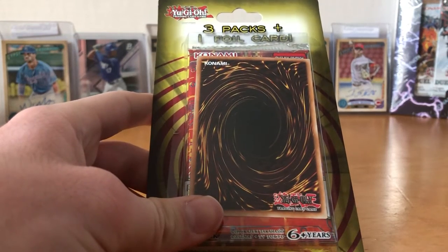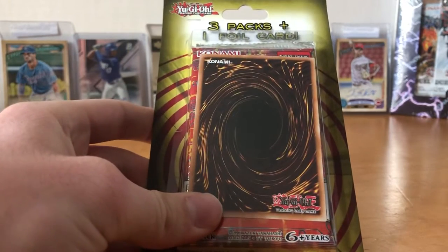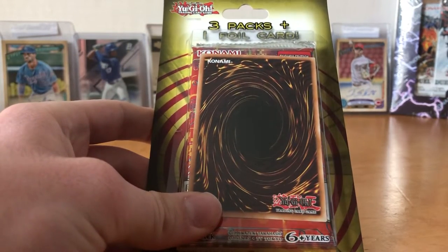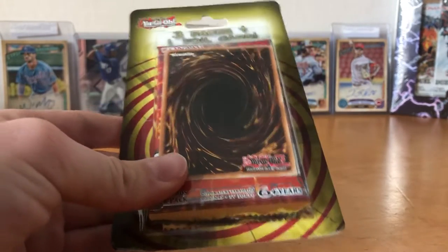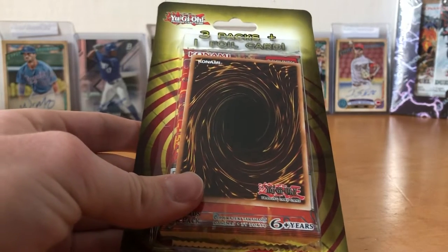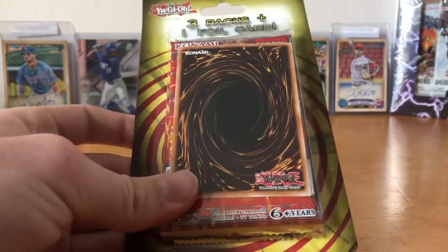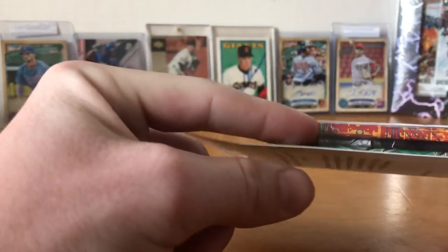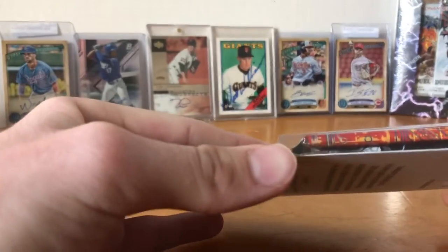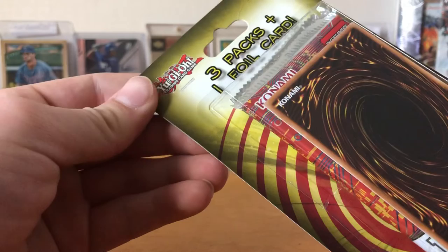Hello everybody out there in YouTube land. This is going to be the first of all of our wondrous Yu-Gi-Oh cart unboxings. You may have seen various other Yu-Gi-Tubers opening mystery packs from wherever, but I've actually never seen one from Target. So this is our Target mystery pack. We get three packs in a foil. I'm excited to see what this is. I think this might be Invasion of Vengeance and this might be Immortal Destinies, but that's just from the side, and I'm not exactly your most experienced veteran ever. So let's get right to it.